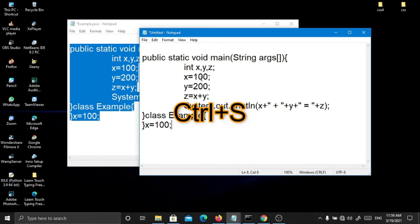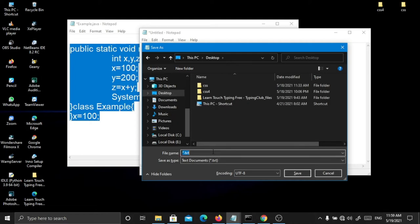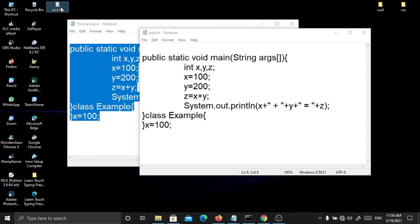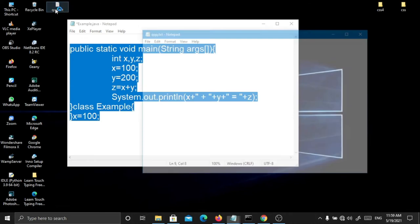Here is Ctrl+C, here is notepad, here is Ctrl+V. Right now I will save. You have Ctrl+S — right now I will save. You have your own location, you have the file name.